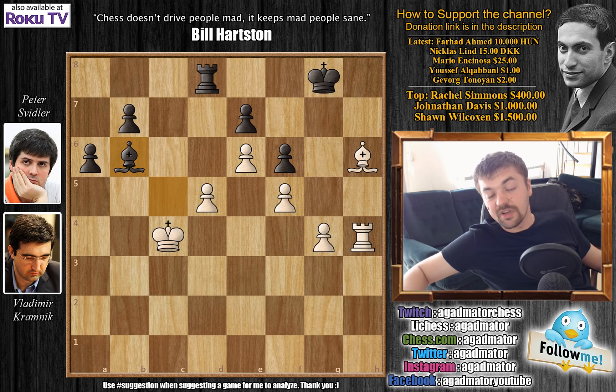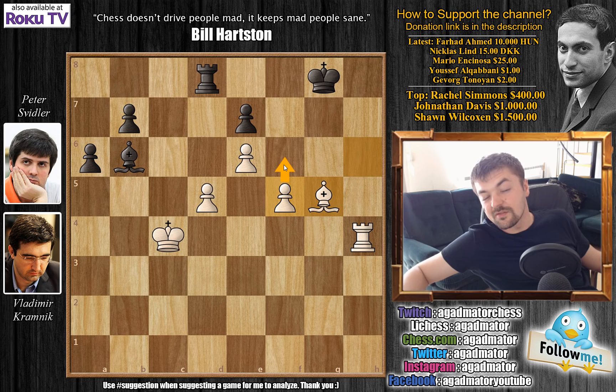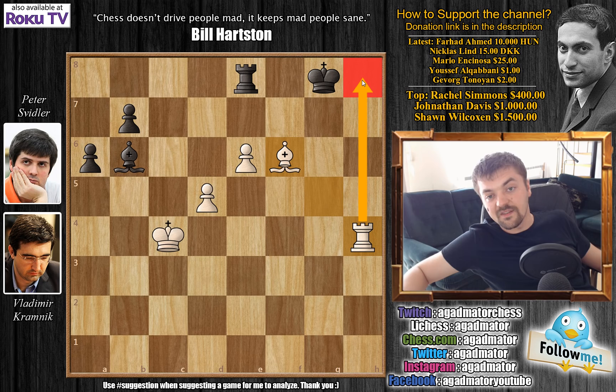For those who were able to find it — congratulations, once again you're an excellent endgame player. For those who just want to enjoy the show: the move you have to find is g5. It seems pretty natural, but if you found the continuation, you are an excellent player. The idea is after f captures, simply Bishop captures, and now simply f6 is coming — there's really nothing Black can do. Whatever you play, Bishop captures on e7 is a threat; after you defend it, f6 is coming nevertheless. F7 is a threat; after you capture, there's really no defense against Rook to h8 checkmate. That's game over.